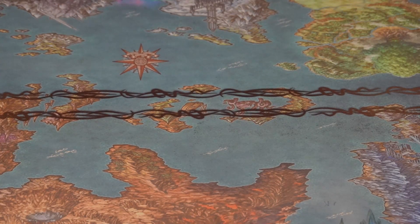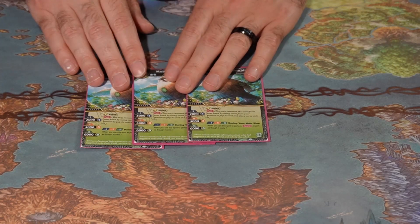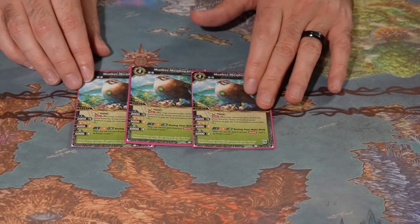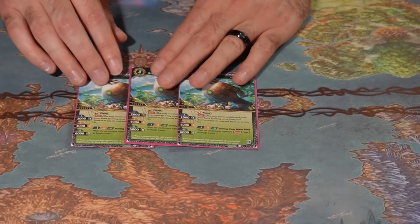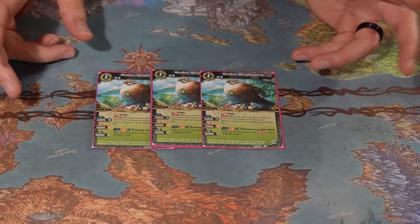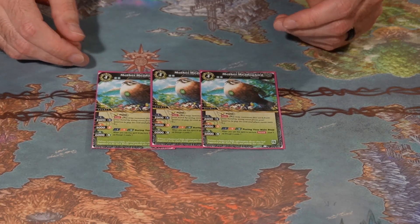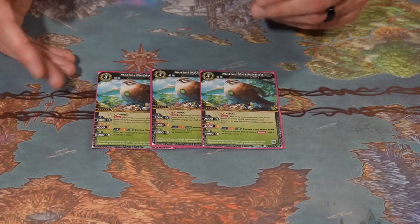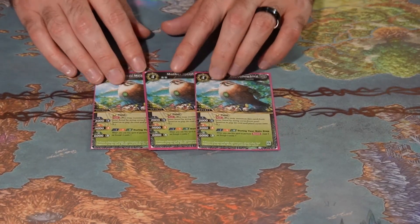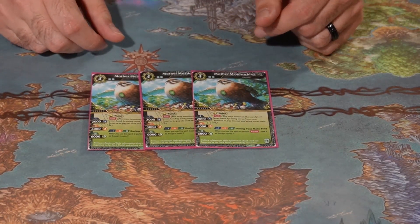Now let's get into the Preybird side. We start with three copies of Mother Meadowbird. It has Flash Swift so you can bring it out in the middle of the attack step, and during your main step if you're using it for Ascend it costs seven, so it works with Divine Tokiwa and even with Aira if you're trying to ascend an Aira off of it. It enables your big plays with Divine Tokiwa to exhaust your opponent's board and swing in for major damage. Even without that, it can swift in as an early blocker, helping you utilize your cores effectively before the start of your next turn. You can swift it in and throw five cores on it for a 6k — that ascend ability is really good for what we're going for.